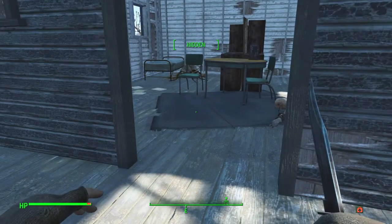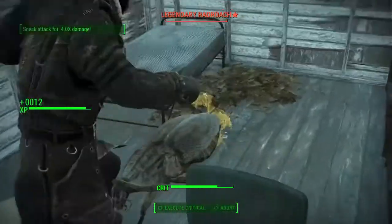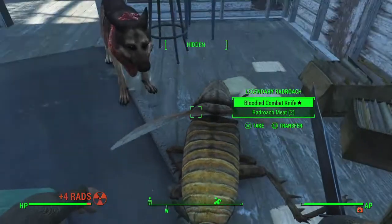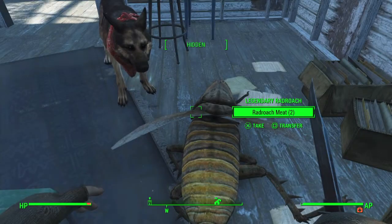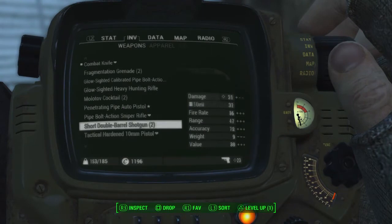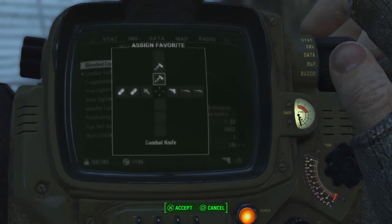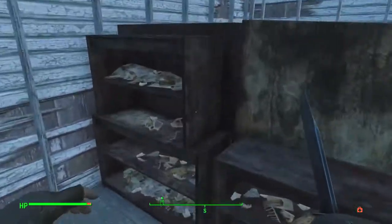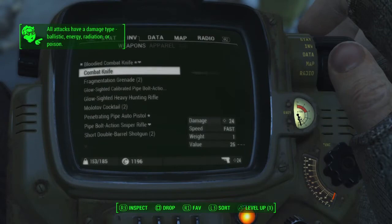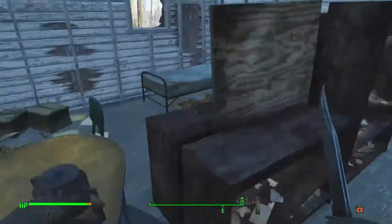A legendary red roach - I can take him. A Bloody combat knife - it does more damage the lower your health is. Not really sure I want my health dropping down, but it's better than the one we've got. That's pretty cool. That one I'll drop because it's just extra weight - it's only a pound, but this is survival after all.